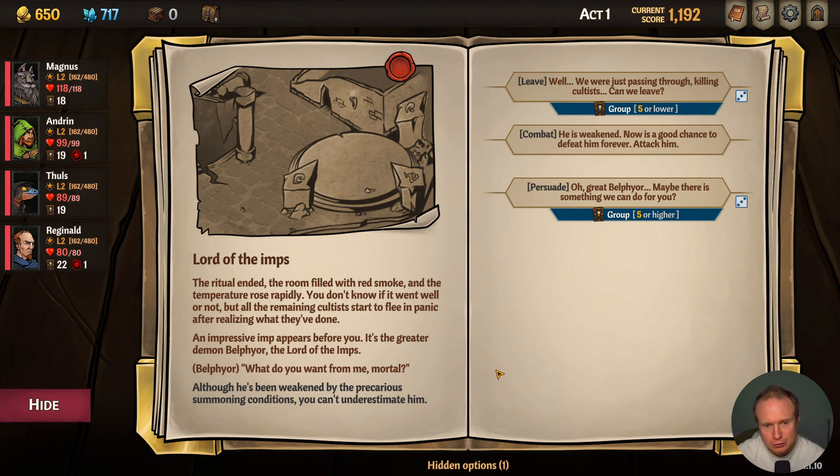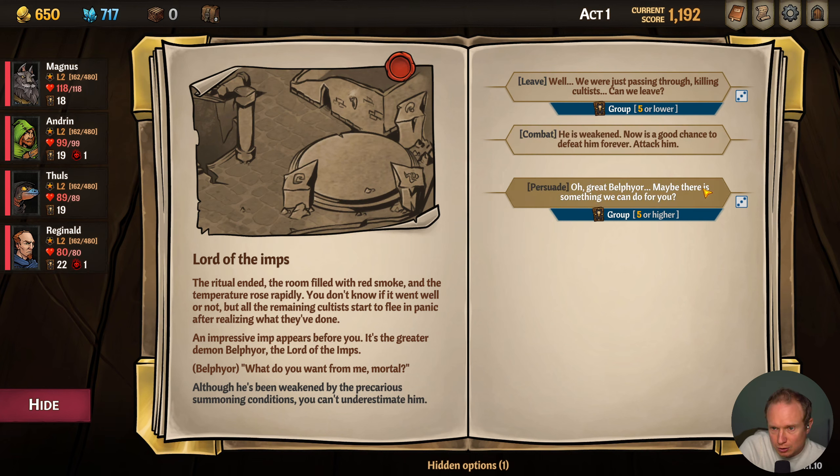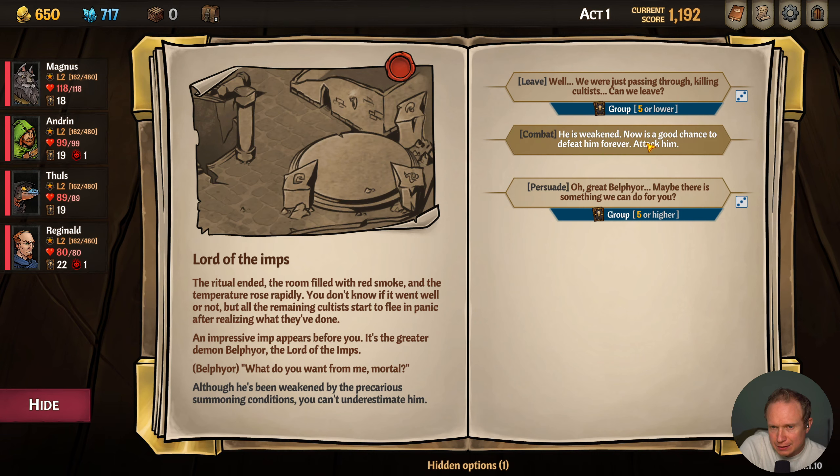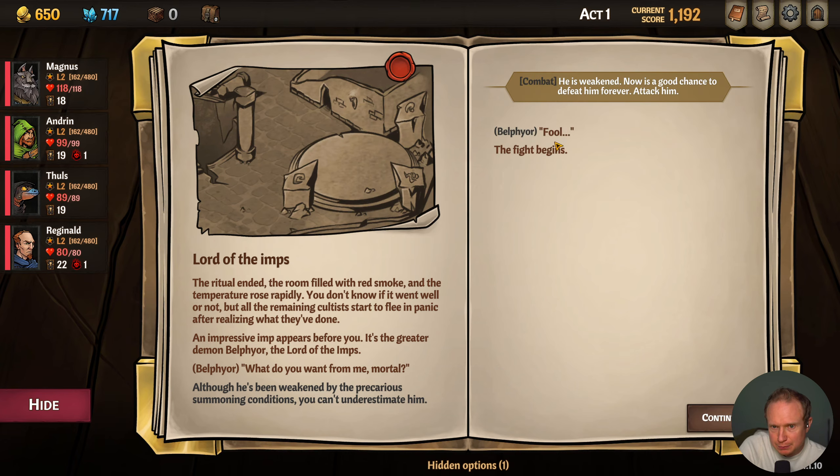An impressive imp appears before you — it's the greater demon Belfleor, the Lord of Imps. Although he's been weakened by the precarious summoning conditions, you can't underestimate him. So we can leave — 66% — he is weakened now, this is a good chance to attack, or maybe there's something we can do for you. I think we fight the imp boss.